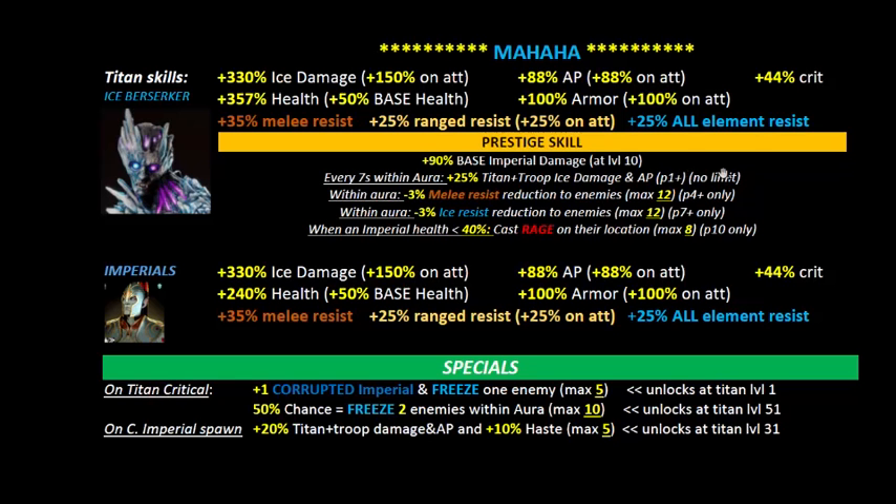No cap on the aura buff changes a lot of things, since you do need a lot of armor piercing to make things work. Also within his aura you get a minus 3% reduction to enemy melee, but you only unlock that at prestige level 4 and above. If it triggers 12 times, that's 36% enemy melee decrease — which could bring max 80% melee resist down to around 44%.